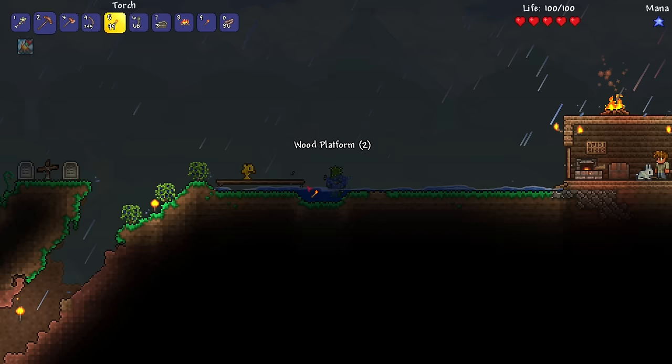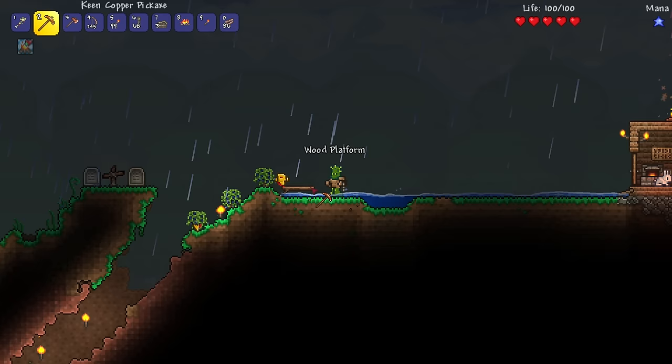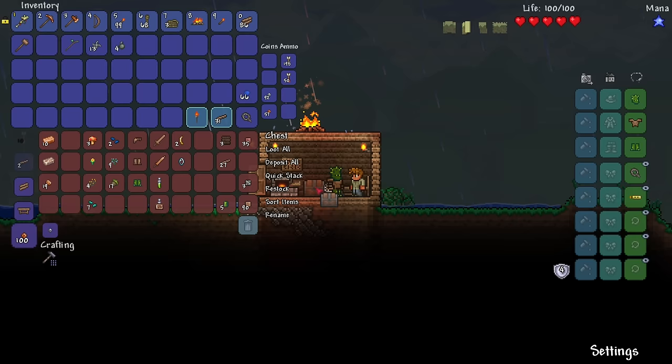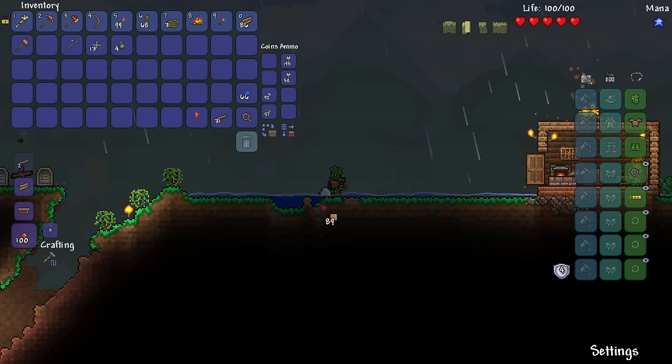If I want to save those for cave adventures, maybe I'll fill in this hole over here with a little bit of dirt. I think that fish is relatively friendly — I accidentally hit him and had to kill him in self-defense. I didn't want to get killed by a fish walking on his fins. We've got plenty of dirt, so let's place them down and fill in this hole.